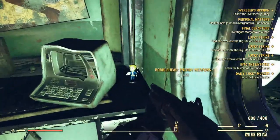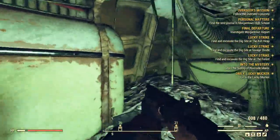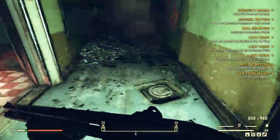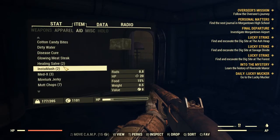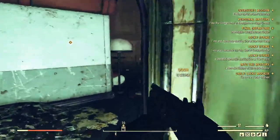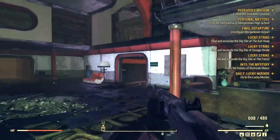A bobblehead! Energy weapons — interesting. That's all caved in. Very useful. Second floor. I need to stop taking radiation damage. Where's the next floor — I gotta get there.